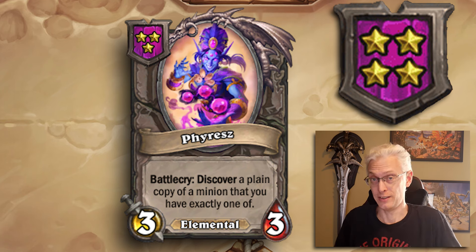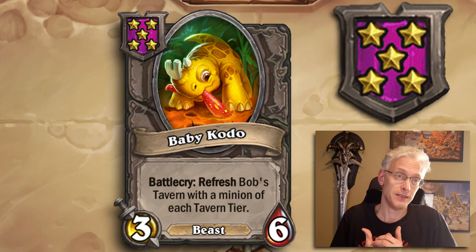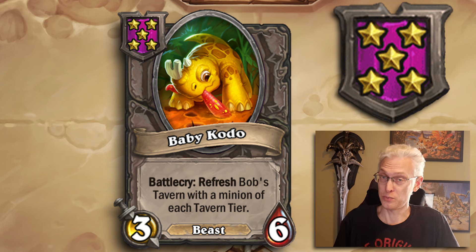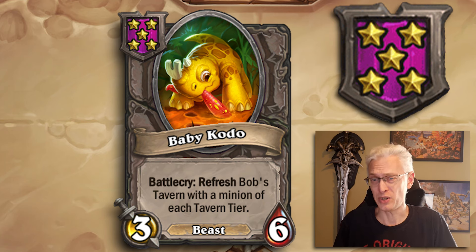Diving into Tier 5 — starting with Tier 5, 3/6 Beast, Baby Kodo. Battlecry: refresh Bob's Tavern with a minion of each tavern tier. It doesn't matter what tavern tier you're at — Tavern 1 or Tavern 6, it gives you a shop with Tier 1 through 6 minions, and when Tier 7 is in, 1 through 7. This card is very good but pay attention to the shop before playing it — it's a refresh and anything you wanted is gone. Baby Kodo is always a good idea if you're looking for direction.